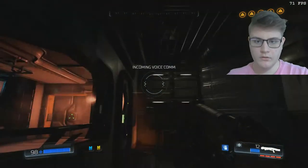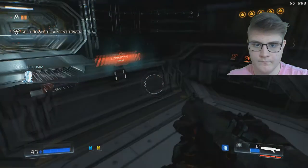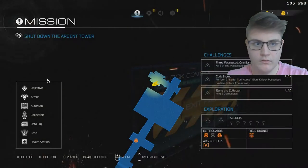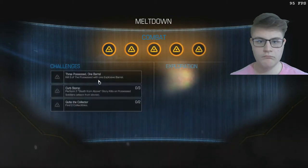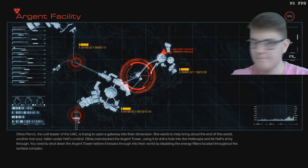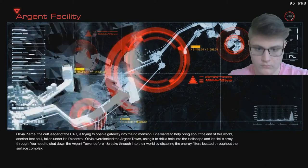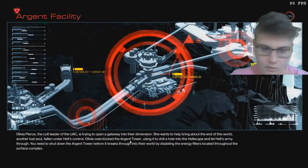The mission was completed. No active objective. We will have to shut down the Argent Tower manually from the surface. So we need to shut down the tower. She's trying to open the gateway into the dimension. So she is the mad scientist behind all of this. She's trying to destroy the world. Beginning of the end - this is just the beginning of this game, probably.